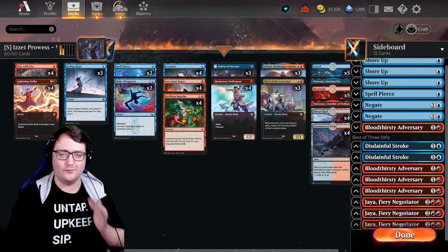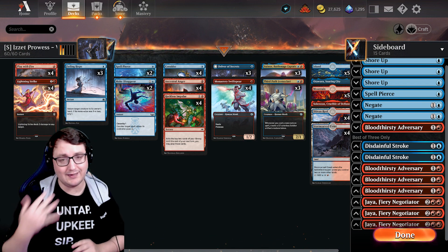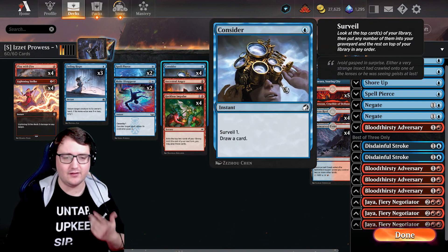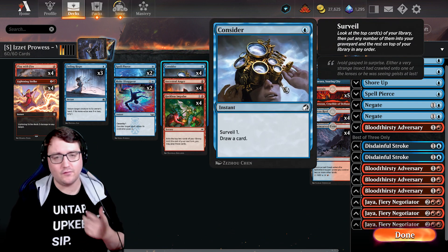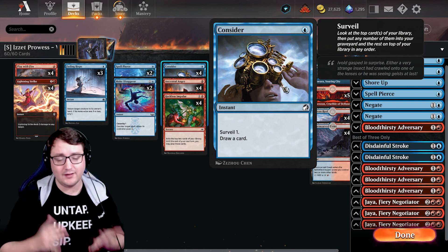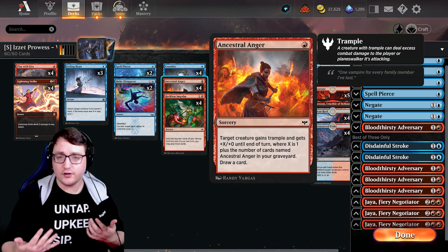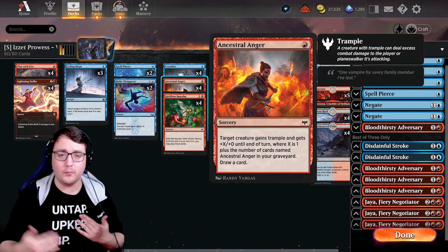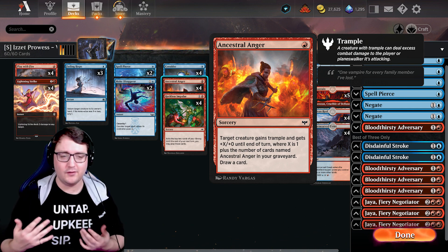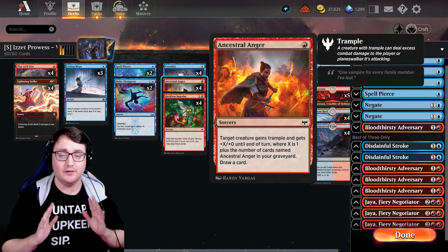Now draw — the real way this deck gets moving — because this is just going to chain you into other cards that you can continually cast and trigger more Prowess stuff. First off, Consider, just a great cantrip in the meta, checking out your first card with surveil, either putting it to the graveyard or keeping it on top and drawing it. We have Ancestral Anger, doing a two-parter: drawing you a card but also buffing up the damage on a creature and giving trample. So that Monastery Swiftspear that you put Ancestral Anger on just got even bigger and got trample.